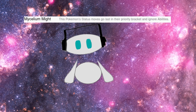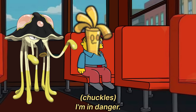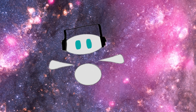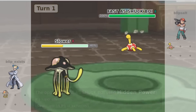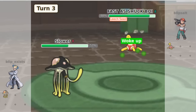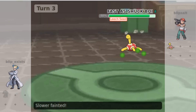Another such ability is Mycelium Might. Mycelium Might is Toadscool and Toedscruel's signature ability, and it makes status moves ignore abilities, at the cost of having the moves always go last. Now this sounds pretty good — being able to put everything to sleep is a useful trait. Except you still can't put Grass types and Pokémon with an ability like Insomnia to sleep. Overall, Mycelium Might really doesn't do that much. It does, however, significantly harm Toedscruel, as it prevents it from having the fastest Spore in the game, going off of Toedscruel's base 100 speed. However, Toedscruel gets the advantage of good stats and a good movepool, so I fear for VGC if it didn't get Mycelium Might — it would be Toedscruel and Spore everywhere.